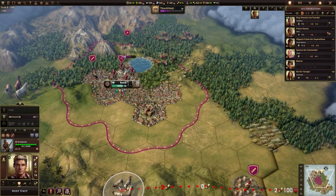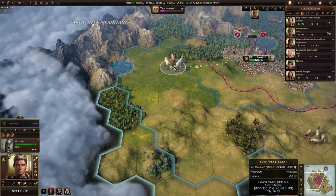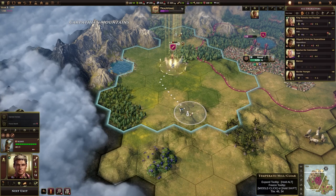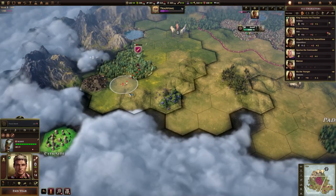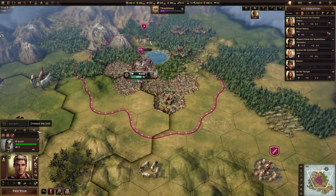We still have four orders left and we should use them. Let's go and start looking around a little bit with our scout. We can run around and harvest the horses — that will give us an extra 50 gold. We've still got one movement left, so let's come down here. We've found some iron and we've also found a city site.